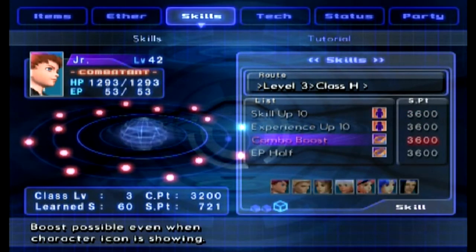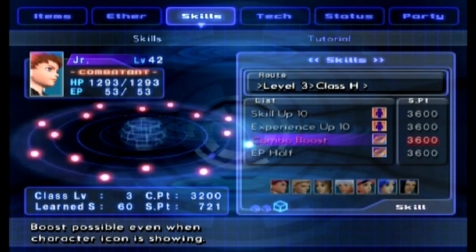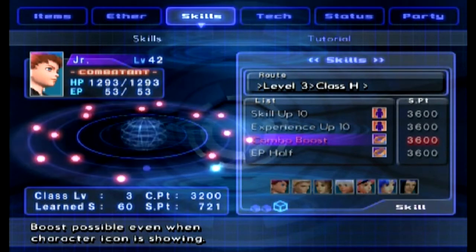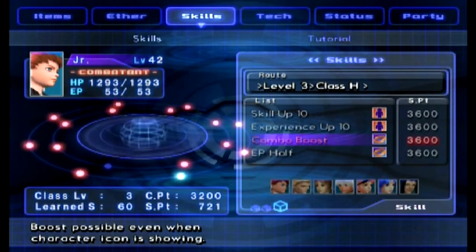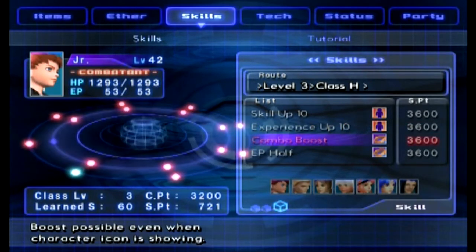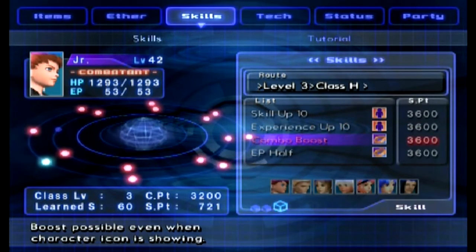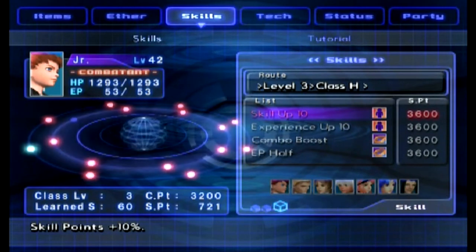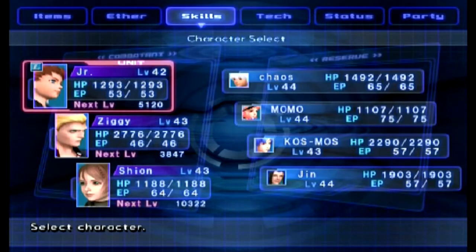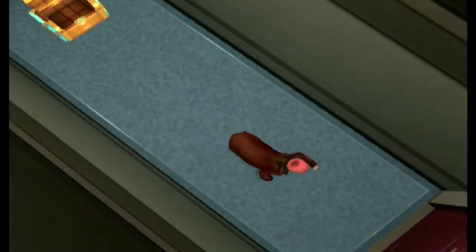Combo Boost — boost possible even when character icon is showing. That is indeed an awesome thing to have, but as you can see it is equippable, not passive like the other ones. That makes things so much easier. After I beat the game I might just skip ahead and get that skill. Up first, that is this first segment address door done — I'll meet you at the Azuki residence where there is another one.